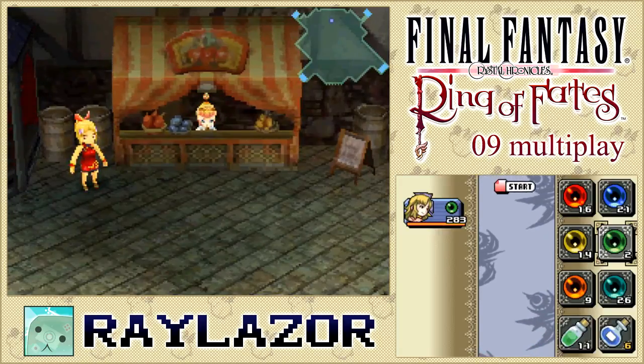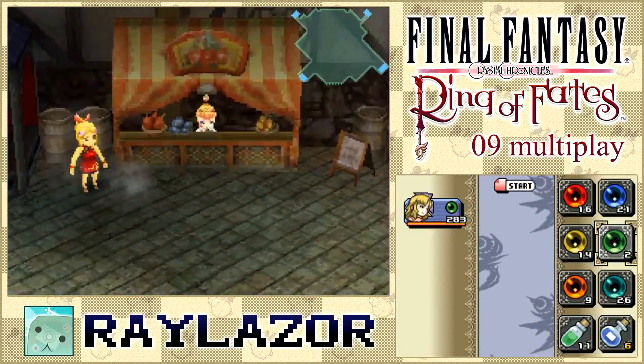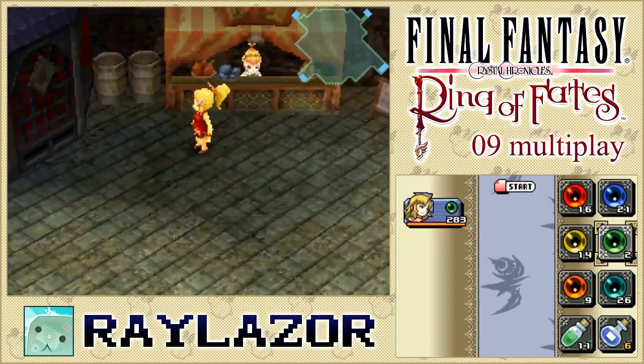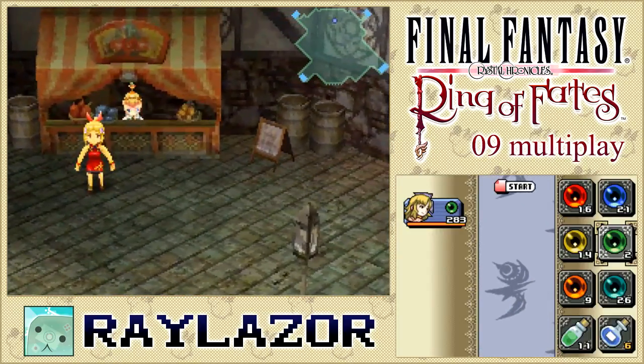Hello everyone, my name is Raylaser and welcome back to Ring of Fates. Sorry about the two-week delay but we're finally here and we're going to be doing Raylasiel Pass today. A quick note is that I equipped the Flower Barrets because I believe this is the real headwear that's supposed to go with the martial arts key.